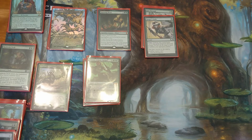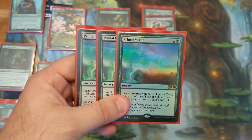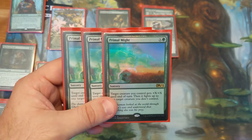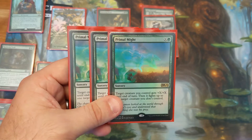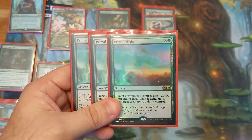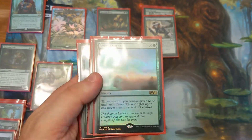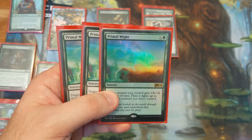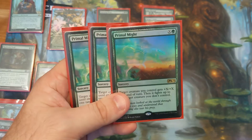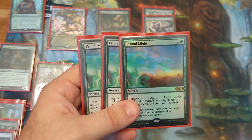Moving right along into the sideboard — it plays 3 Primal Might. Really good for the creature matchups, particularly Mono Red at my store. I think Mono Green is pretty favored over Mono Red now, especially with the additions of Scavenging Ooze. So Primal Might may be overkill, but I still really enjoy the card. We'll see as the meta continues to adapt throughout the Core 2021 season whether or not Primal Might will stay on the sideboard.